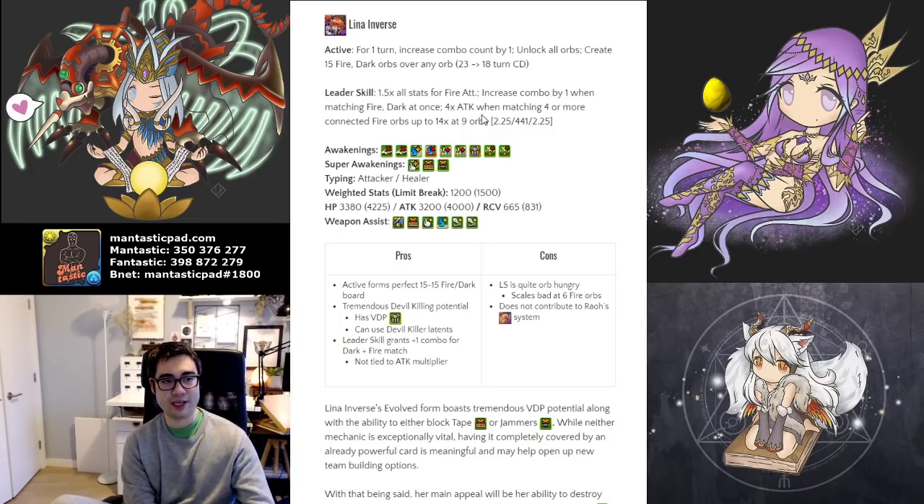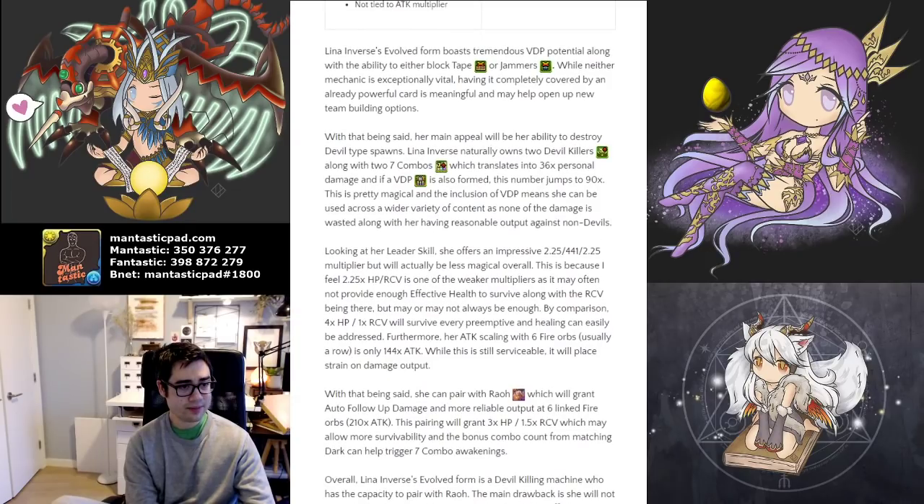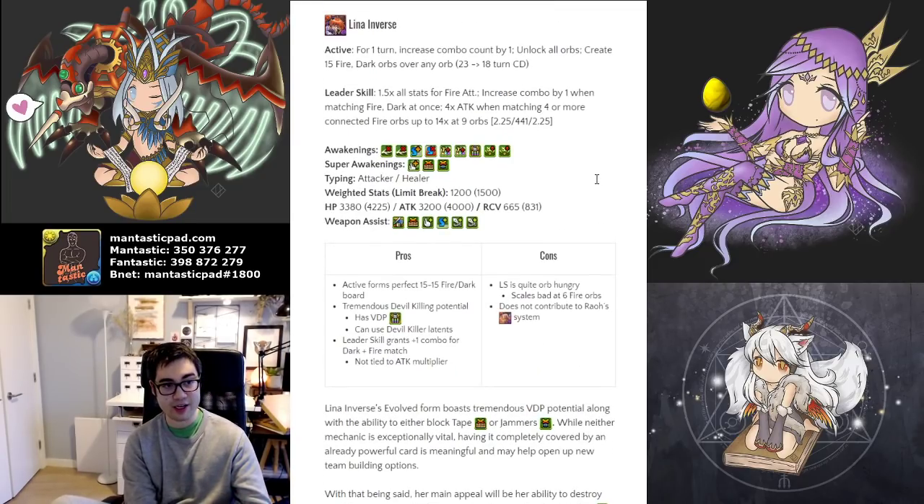Looking at these awakenings again — double 7 combo and VDP — that's a reasonably healthy amount of personal damage when forming that 3x3 box. It's quite high still. And of course, if they are facing a devil-type spawn, which is arguably the most common one in the entire game, it provides 36 personal times damage without the VDP and 90 times personal damage when you form that VDP. So devil-type spawns, which are incredibly common in things like Alterant III, will get melted very quickly.